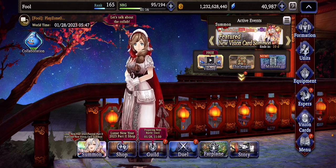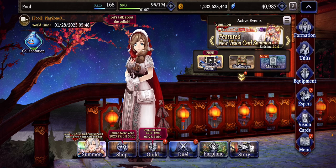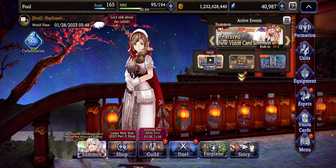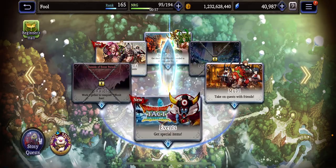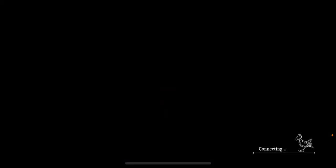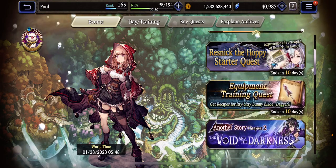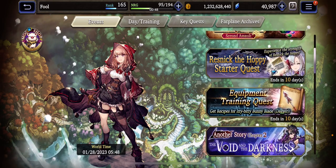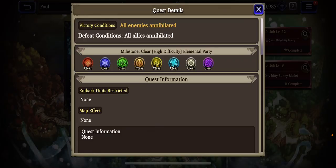First off, you need to have an idea of which units you're trying to get equipment for. You can go to www.wotivcal.com to look at what equipment a certain unit would benefit from. Then you come into events, and where I recommend anyone start is current events. Right now we've got, for instance, the itty bitty bunny blade.